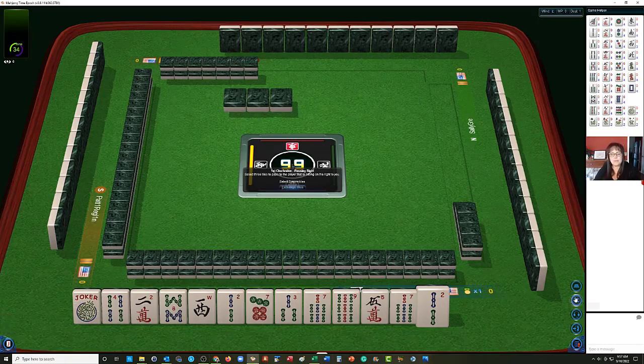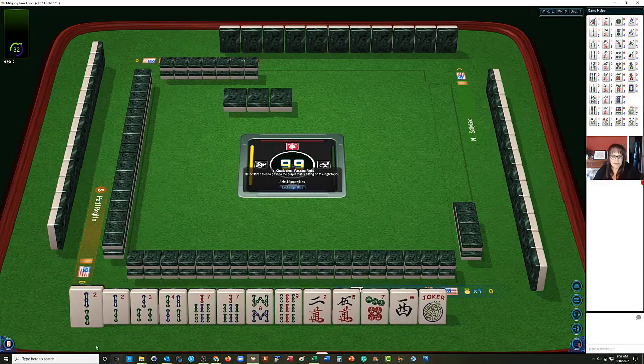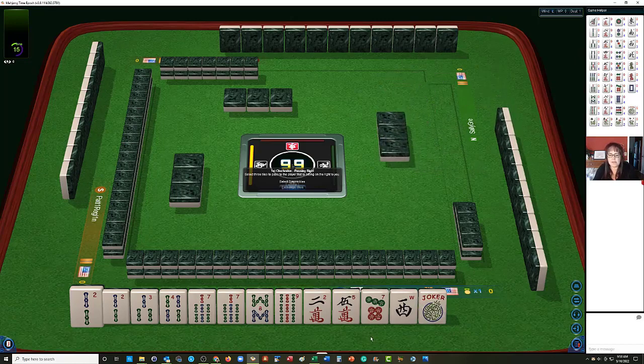Let's see what we can do with these tiles. We have 2, 3, 4, 7, 8, 9 in bams, a pair of 2s, a pair of 7s, 2 and 5 in crack, a 7 dot, and a west. I would choose the predominant pattern here. I think we're in between 2, 3, 4, 5 and 7, 8, 9.